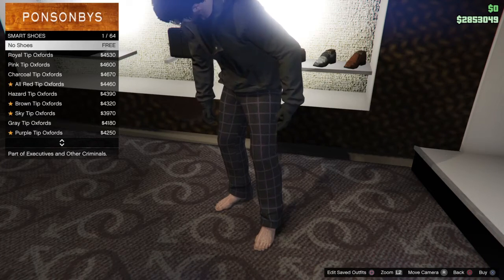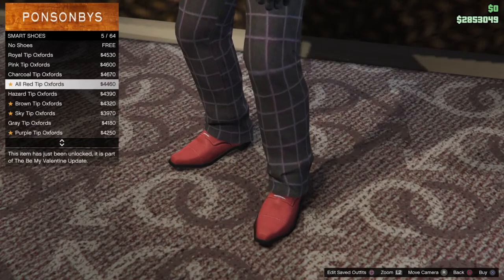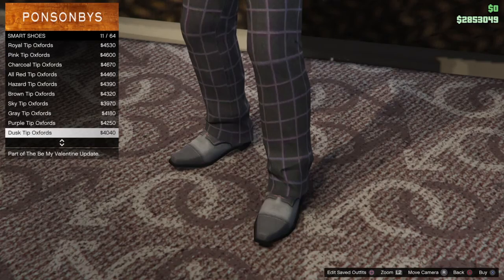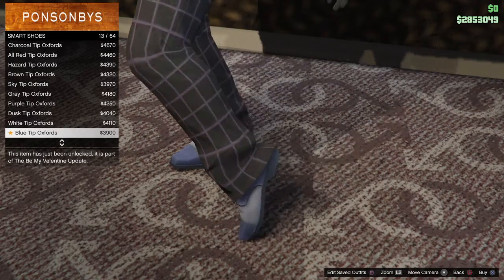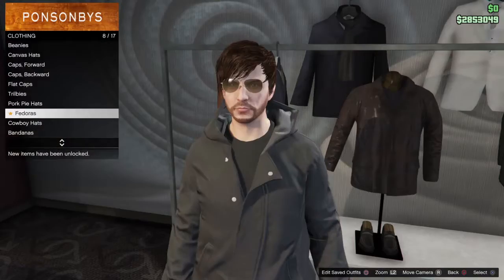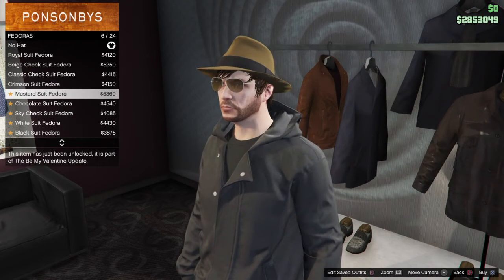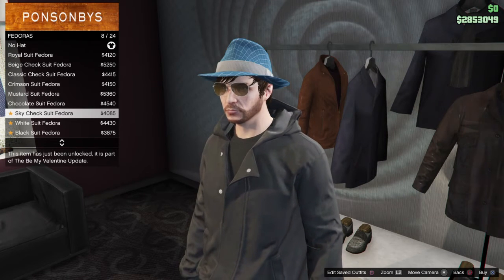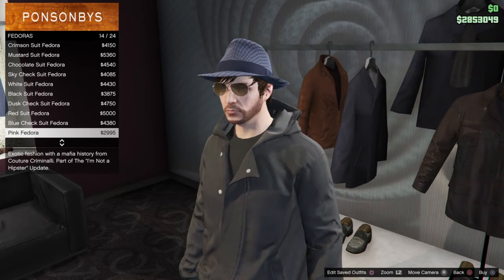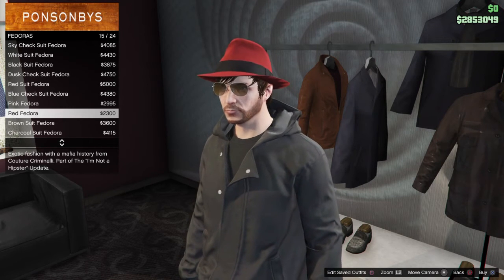Here are the smart shoes — several options available as part of the Be My Valentine update. It's nice to have some new dress shoes, and there are also three old ones from St. Valentine's Massacre that look really cool as well. Finally, here are the fedoras — a whole bunch of new ones, and I absolutely love fedoras. They look really cool with great fabric detail, plus the old fedoras are back too.